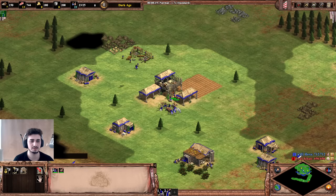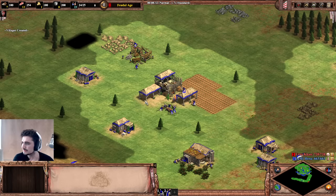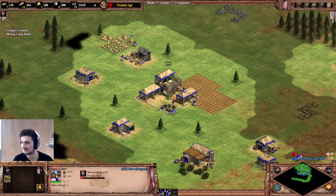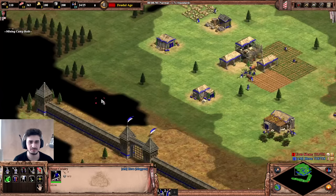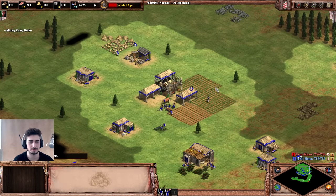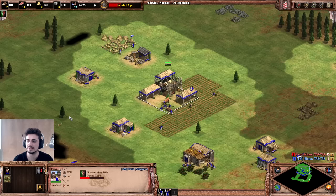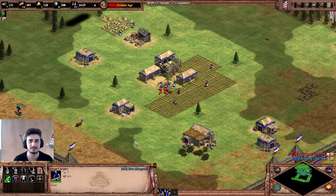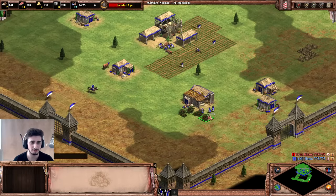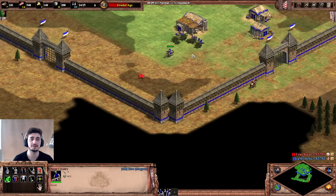Now we seed a few farms and go up — 24 pop no loom. We want four farms, placed when the boar runs out or even a little earlier. The perfect landing time for feudal age is 10:30, so if we hit 10:30 that's perfect. If you have any kind of eco bonus you can get away with seeding fewer farms or going up faster. This is the bare minimum and it works with any civilization.